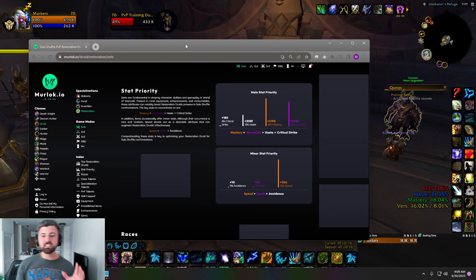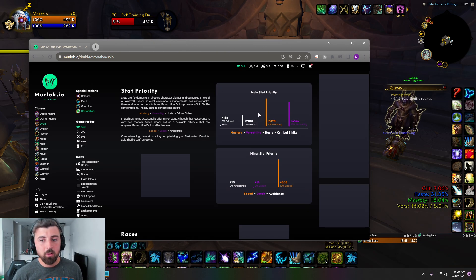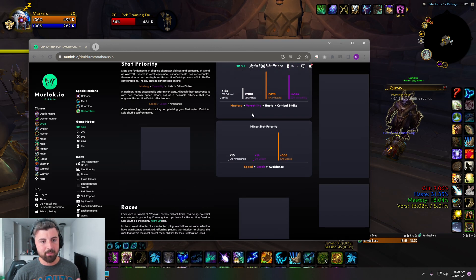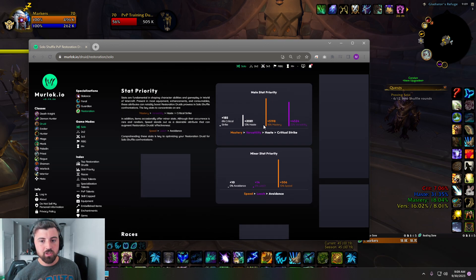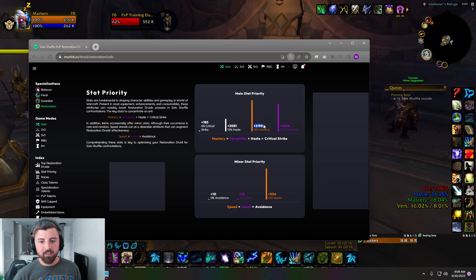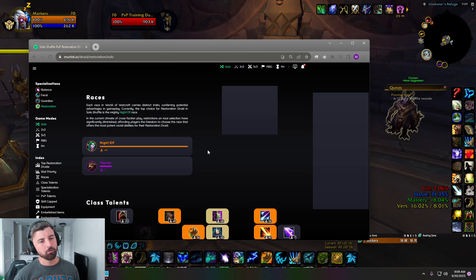Comparing to EU data from Murloc.io — a pretty cool reference website — the top Resto Druids on average have 2,081 Haste, 5,198 Mastery, and 4,500 Versatility. Very different from what I have: I have a lot more Haste, roughly the same Mastery, and a lot less Versatility. So you can really play either way. If you aren't playing heavy Clones, you can drop Haste down a bit and focus more on Versatility for throughput and survivability.